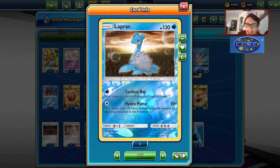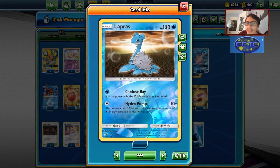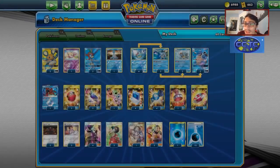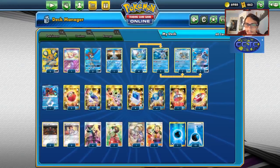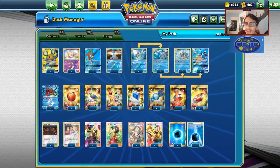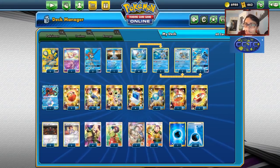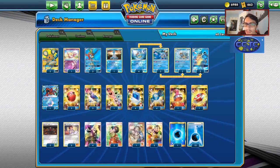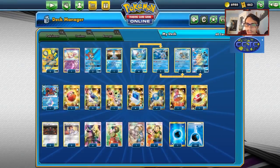I've thrown in a Lapras as a tech card. Using Confuse Ray early on can be really good to buy time, and Hydro Pump is a nice non-GX attack in the late game — that's kind of why that card is in here. I like the prize trade of a single-prize attacker. I'm also using two Wartortles, which I find really important — if you miss Rare Candy you can just evolve into Wartortle and that'll help you out quite a bit.